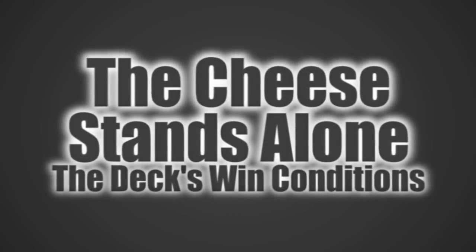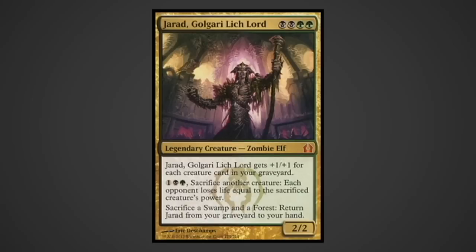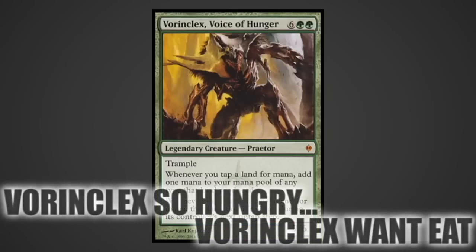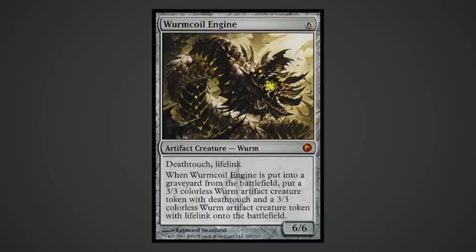This deck doesn't need its general to win with all of these win conditions. Grave Titan: he's big, he's mean, he's a token machine with deathtouch on a stronger body. Jarad, Golgari Lich Lord is an engine, sack outlet, and beater all in one - he can even recur himself if he needs to. Phyrexian Obliterator is a four-drop with flavor, a 5/5 trampler that does obscene things to permanents. Vorinclex, Voice of Hunger: say hello to Ramp Unleashed - because he locks your opponents down, expect him to eat removal frequently. Wurmcoil Engine, the artifact Titan of Phyrexia, gives your forces serious firepower and has great synergy with Glissa, spitting out tokens with Lifelink and Deathtouch.